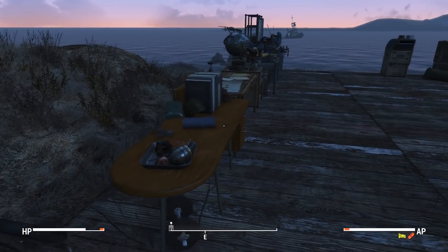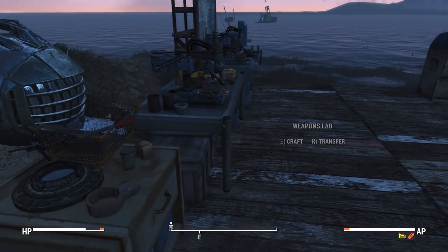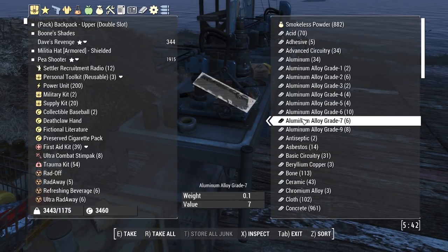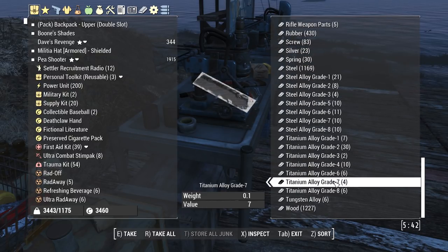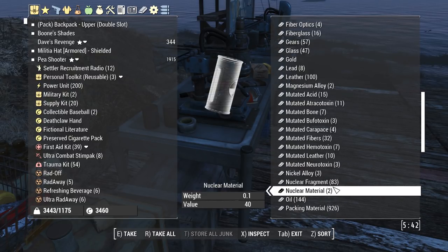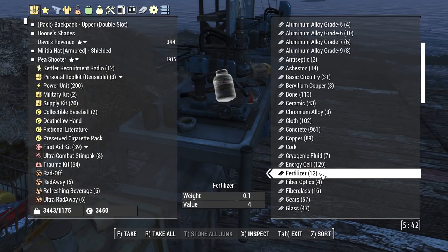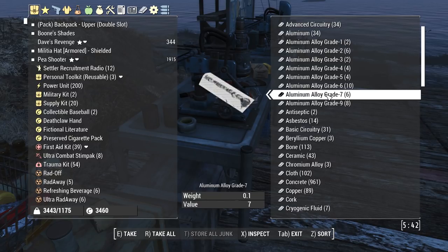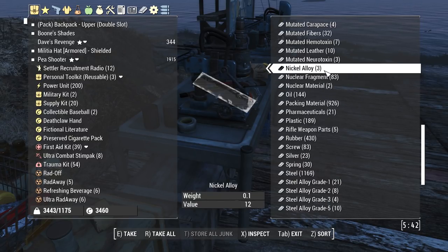So now I can just take that, walk back to my base, and dump it all in — and look at that. We've got everything broken down into its base components all nice and neat. You can see exactly what you have. If I want to grab some fertilizer and dump that in my compost bin, I can. If I want to grab some bones, same thing. Very easy to do — I can see exactly how much of each of my alloys I have right away. Very, very handy.